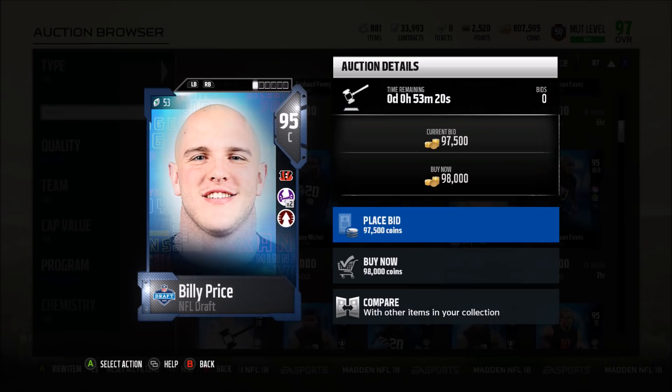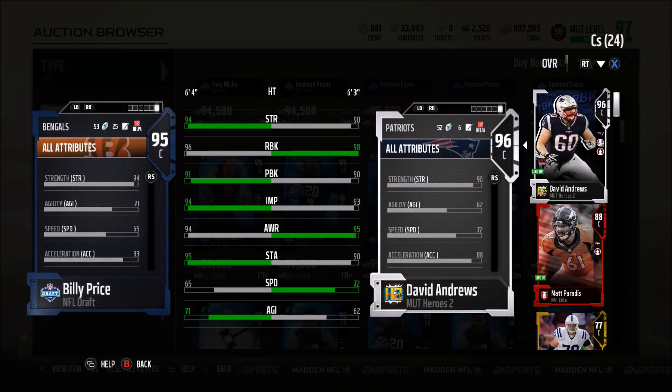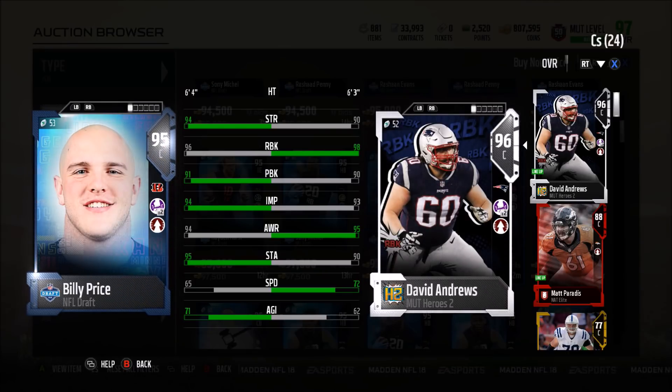Here is another very good budget guy: 95 Billy Price for 98k. Comparing him to David Andrews — they both have Pound the Rock times two and Go Deep chemistry. Billy Price has 94 strength (four more), only two less run block, one more pass block, one more impact block, one less awareness, five more stamina, seven less speed but nine more agility, and 83 acceleration. You may have just found yourself a new center to replace David Andrews.